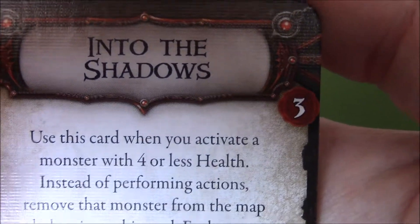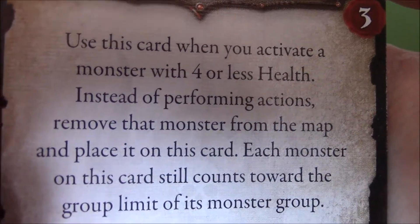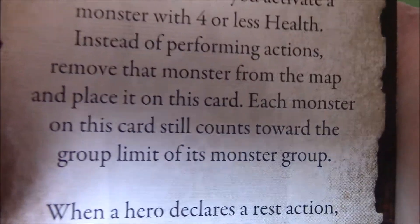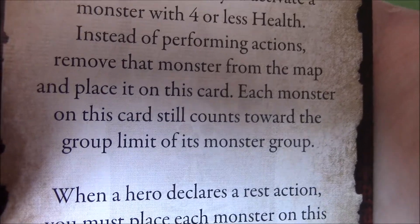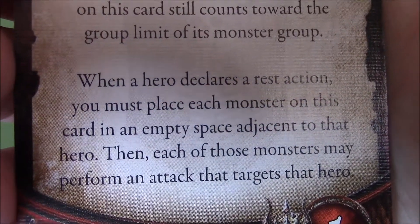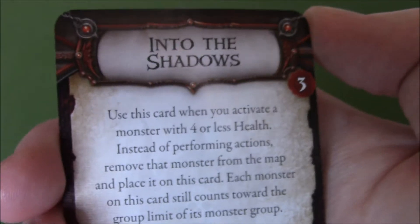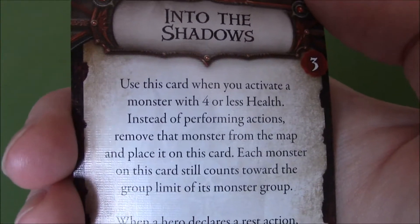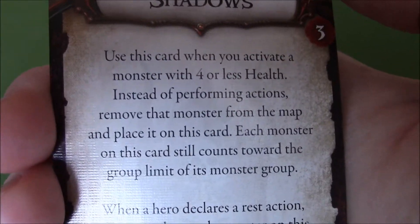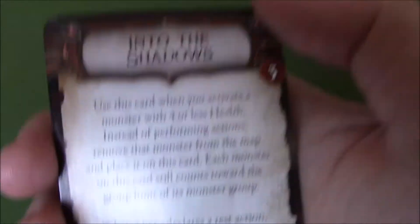Another one — Into the Shadows, free to buy. Use this card when you activate a monster with 4 or less health. Instead of performing actions, remove that monster from the map and place it on this card. Each monster on this card still counts towards the group limit of the monster's group. When a hero declares a rest action, you may place each monster on this card in an empty space adjacent to that hero, then each of those monsters may perform an attack targeting that hero. One to use. I really do not like this card whatsoever — this is a pile of junk. What you're doing is getting rid of your monsters and waiting for someone to make a rest action. That's all it is — you are helping the heroes clear a path.